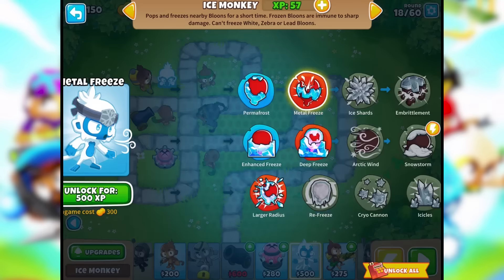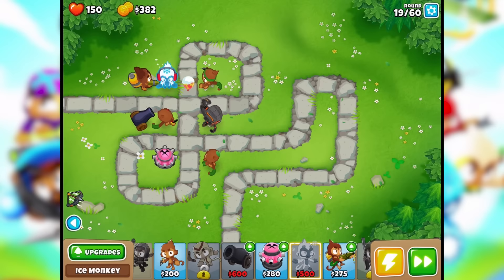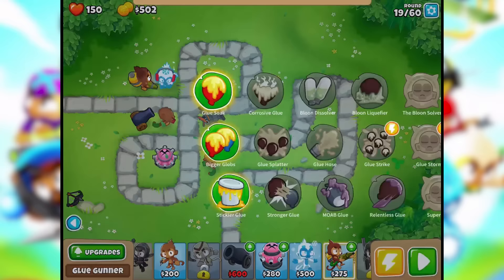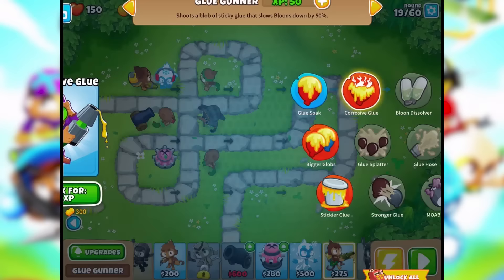We're using a lot of money here — I hope that's okay. This is around 19. The glue guy — glue soak soaks through all layers of balloon and slows balloons down. That sounds good. Soak it — there you go.